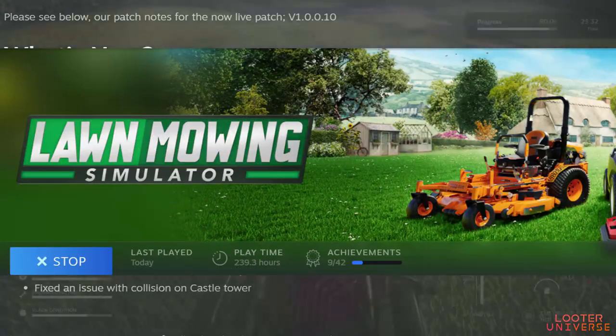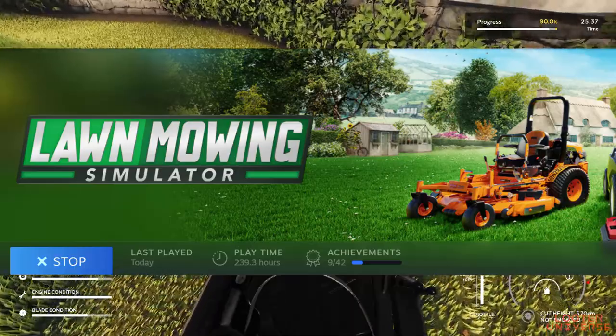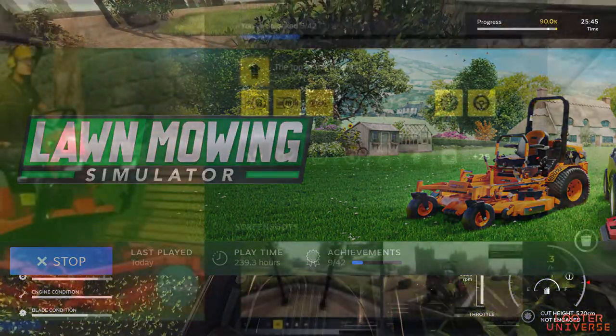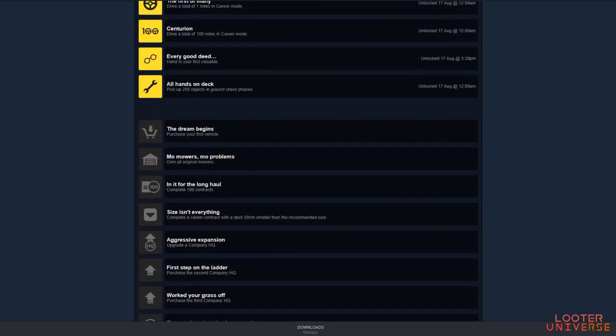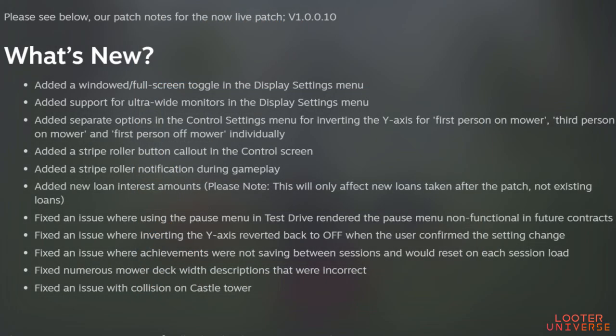Steam achievements not saving correctly — this has been a big issue for a lot of people including myself. The Steam achievements are synchronizing but when you leave the game and restart they are re-syncing again every time, with inconsistencies in what people are achieving. The patch notes say it has been fixed but we're still waiting for confirmation from the dev team. I've earned around 60 to 70 percent of the achievements but am currently showing 10 of 42, so your patience will be needed.